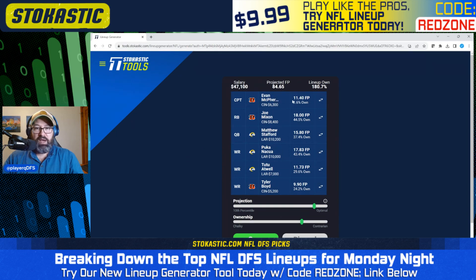The second lineup has Evan McPherson in the captain spot. I hesitate to use a kicker in the captain spot at full salary, because lineups with a kicker in the captain spot tend toward the same build and end up being duplicated way more than you'd expect. But in this case, we're leaving $2,900 on the table, so I don't mind using the kicker in the captain spot. This one projects for 84.65 fantasy points — better than the last one. We have Matthew Stafford paired with two pass catchers. I like this lineup quite a bit. Both of these are perfectly viable for a large field GPP on DraftKings.